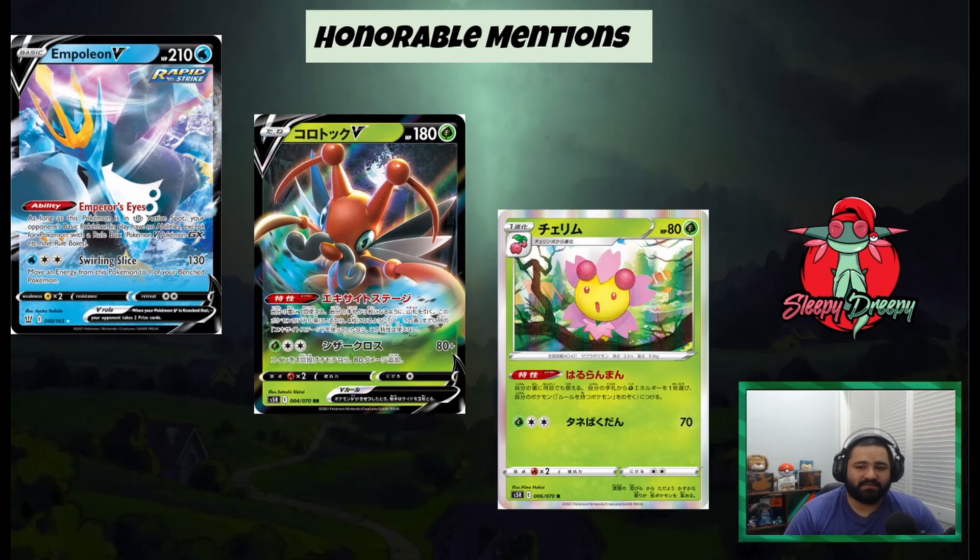Same reason — Kricketune V. Kricketune V is basically a Sycamore. It allows you to draw cards until you have three cards in your hand, and if it's active, it does it to four. However, the Dedenne and Crobat draw combo is just way too good at the current moment, so I don't think this is going to see a lot more play until after rotation.